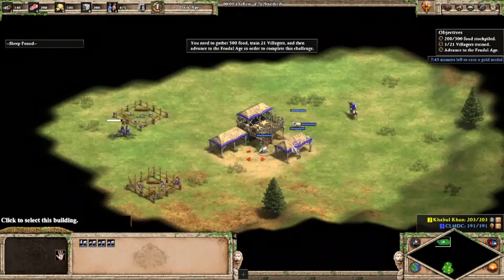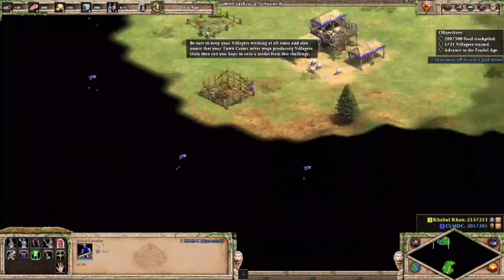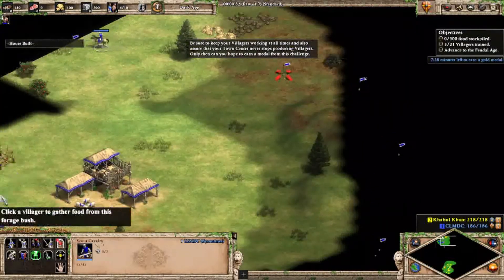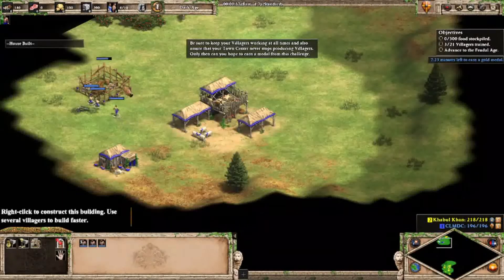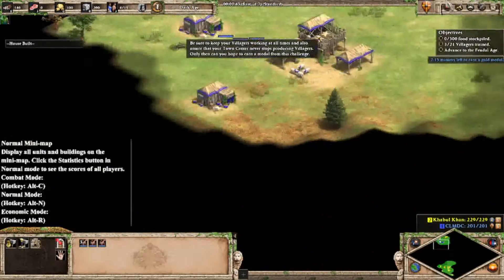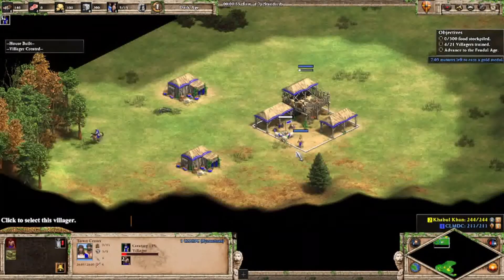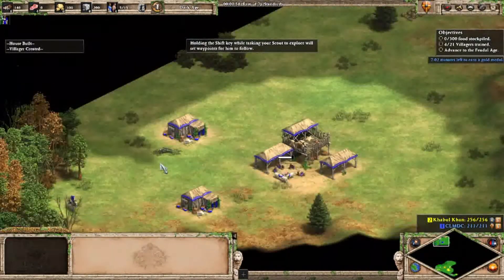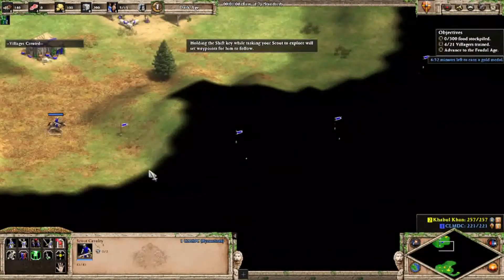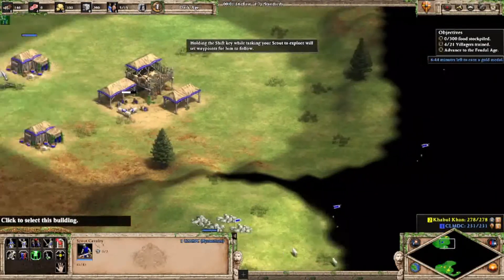I'm only doing this Art of Four so you could learn how to play the game. Since I learned so much now I could have easily gone to the gold medal — I'm kind of like an expert. Let me just skip the dialogue for you. You just hold shift and then right-click to set waypoints to the scout.